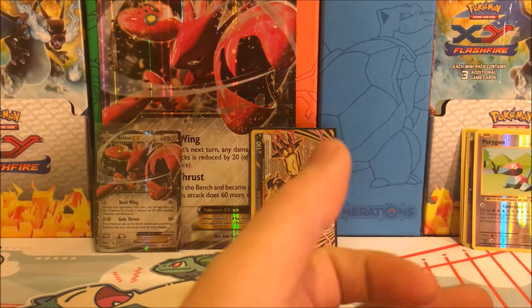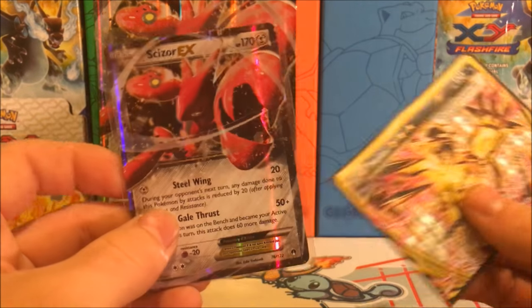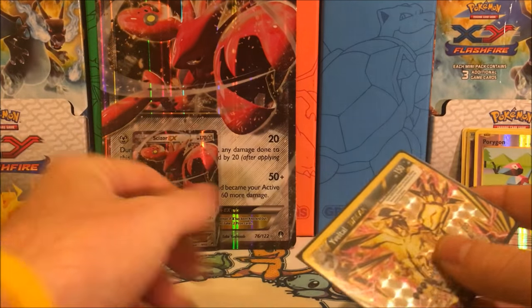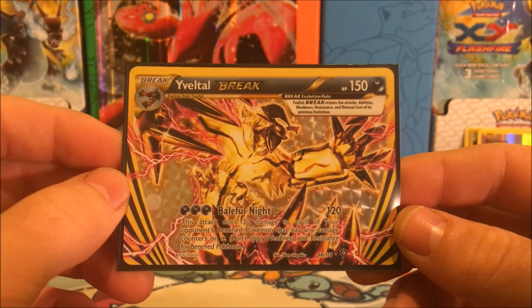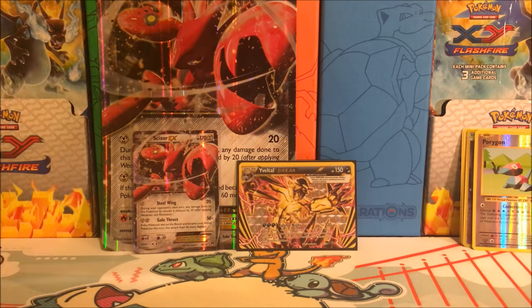So, a pretty dud box — not really that impressed. We did get the Scizor EX, which is just a Breakpoint reprint. And we did come out with a Yveltal Break card, which I do not believe I have for my Steam Siege set, so that is going to go to the collection. Hopefully you guys enjoyed this video — if you did, make sure to smash that like button, subscribe for more, and I will see you all in my next video.